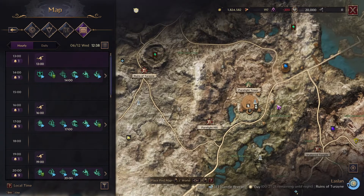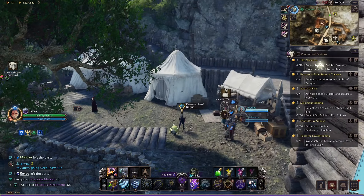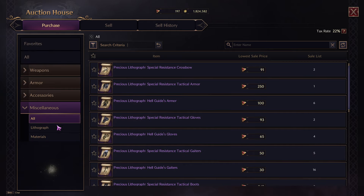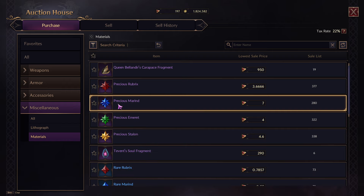Compare that to doing an abyss dungeon — these open world dungeons where people tell you to go to farm. That's good early game, but late game most stuff there doesn't sell for much. When you check the marketplace under materials, items sell for only seven Lucent a piece, so it's really not worth it.